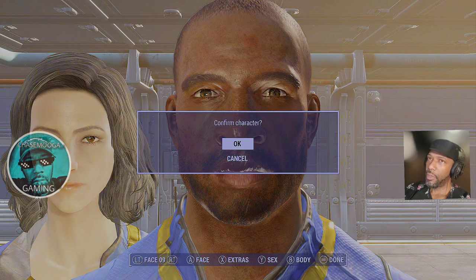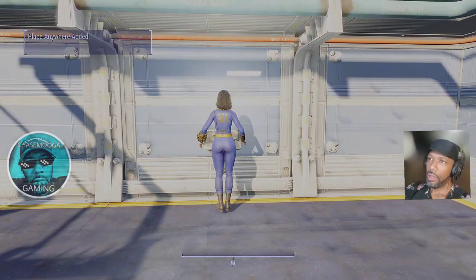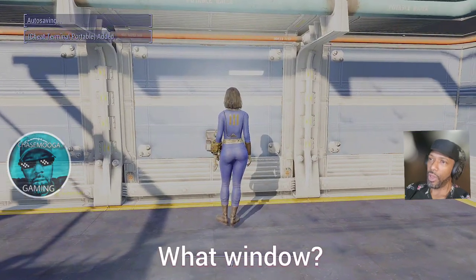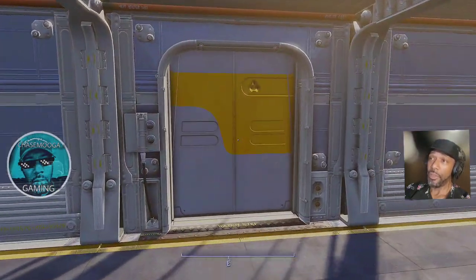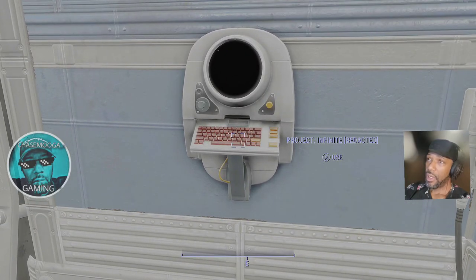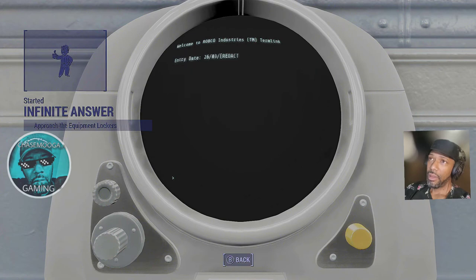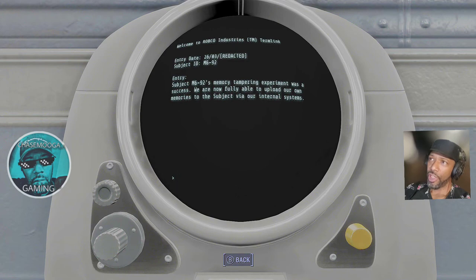Confirmed character. Okay, so Nora is staring into the window — we are in the vault. I have no idea what this mod does; we are all playing this playthrough together. This is unique to both of us, to all of us. Project files redacted. Subject M692's memory tampering experiment was a success — we are now fully able to upload our own memories to the subject via our internal system.